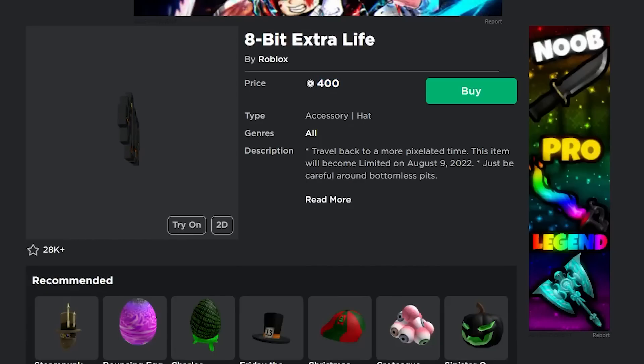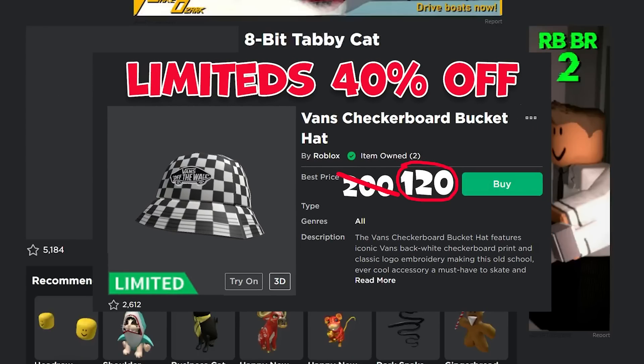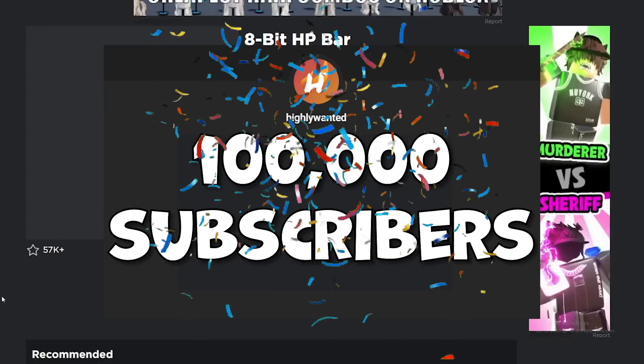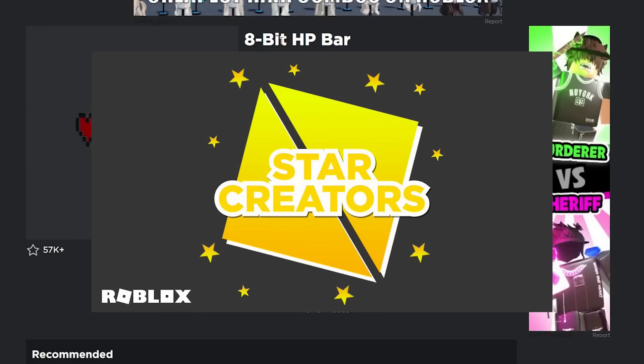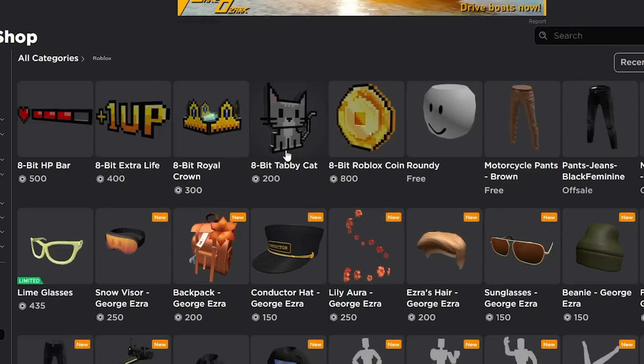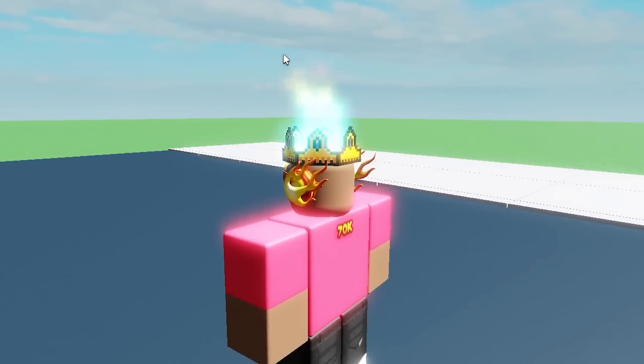I'm going to be buying all of these items — none of them are too expensive and I think they'll all make profit, especially if you use the 40 method. The 40 method will definitely save you a lot of Robux and make you a lot too. I'm currently trying to hit 100,000 subscribers by the end of the year, so I'd appreciate if you guys subscribe. Make sure you use the 40 method — all of these items will for sure be profitable.